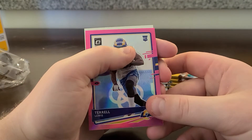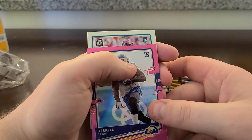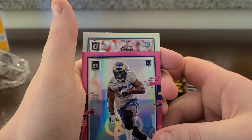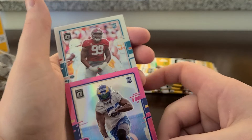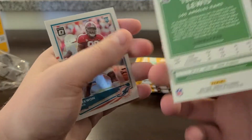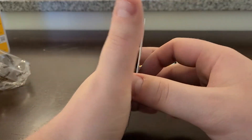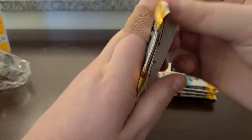Linebacker I think. Another rookie in here — those are Alabama colors. Oh no, it's gonna be the wrong Bama player for Miami, it's gonna be Raekwon, isn't it? Yeah it is. Terrell Lewis played at Alabama too. Alright, so a couple of rookies, not the best names first pack.